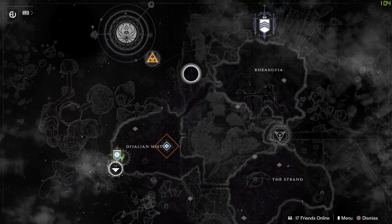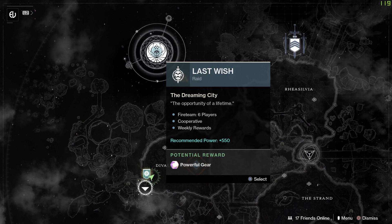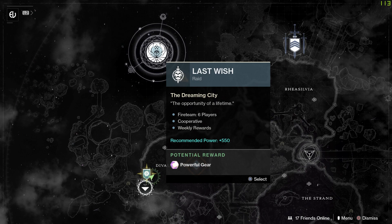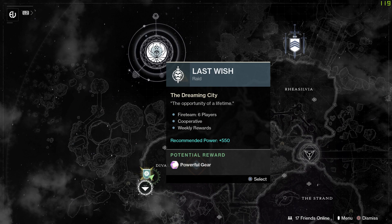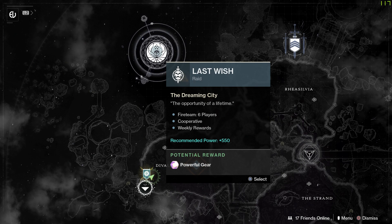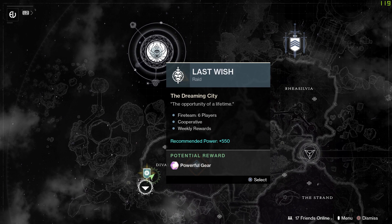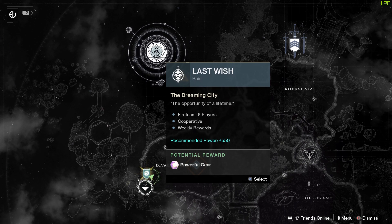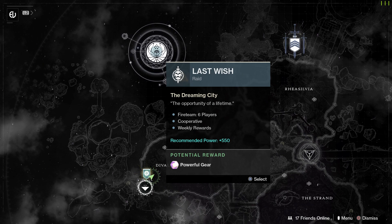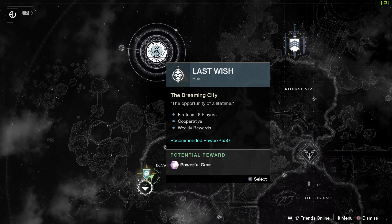I would highly recommend running the raid last, or right away if you can get a team together. This will probably bump your light level up a lot — someone starting at around 605 should end up at around 625 after doing all these things. That said, if you're a solo player and you're skipping the raid, that's fine — solo players will just level up a bit slower than those doing group activities.